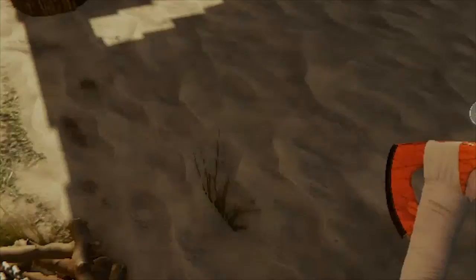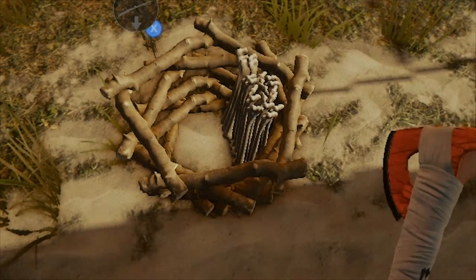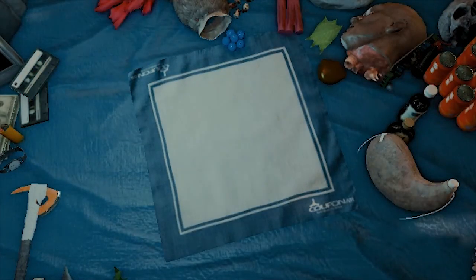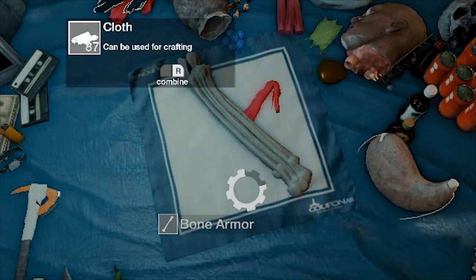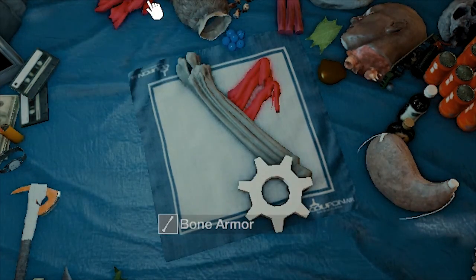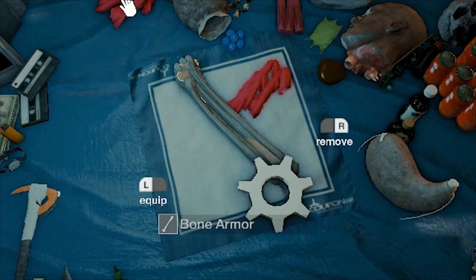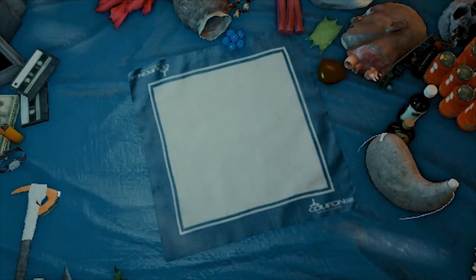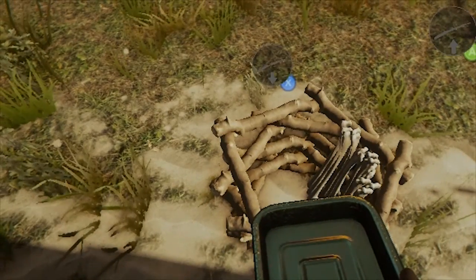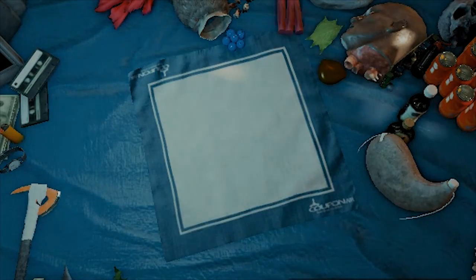First of all, there is a hunger mechanic and a thirst mechanic, so those are things you have to worry about. There is also an armor mechanic. Give me a moment to craft some armor. If you go into your inventory, that is where you can craft things. Your inventory is going to be looking pretty empty compared to mine right now.